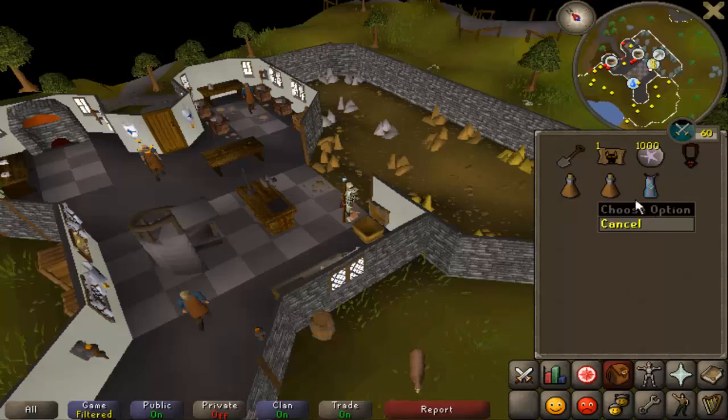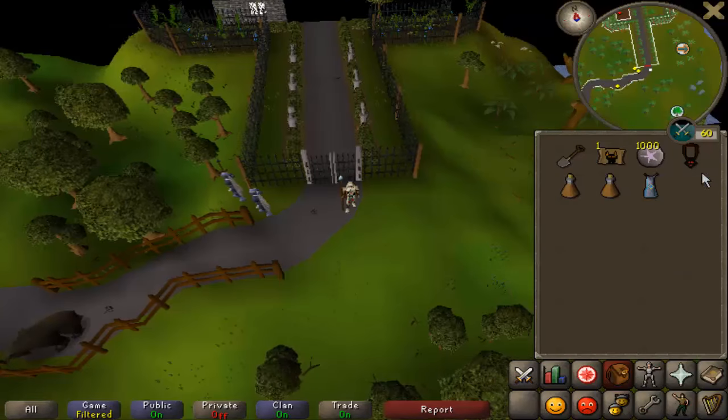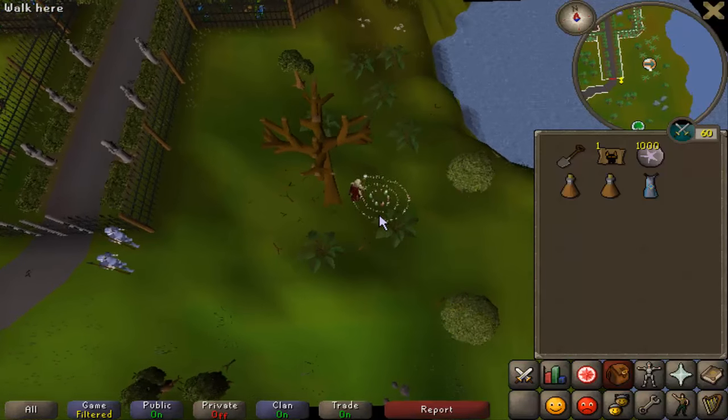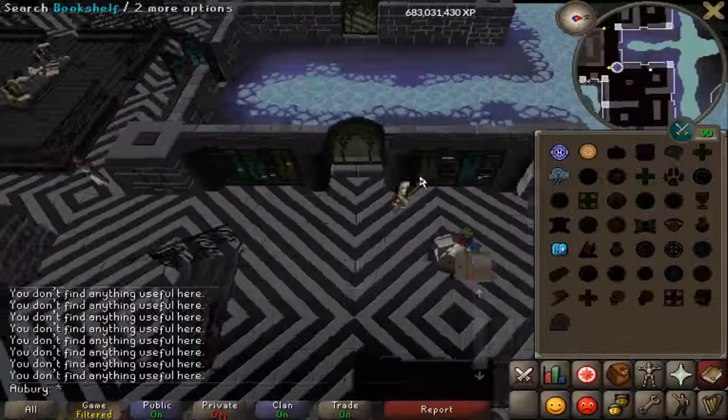All you need for the mini quest is just a spade, and you probably want stamina potions as well because you run around a little bit. If you have a Keymaster teleport, those are useful to get to the guy there because he is part of the mini quest. I used the quest cape to get to the library quickly.